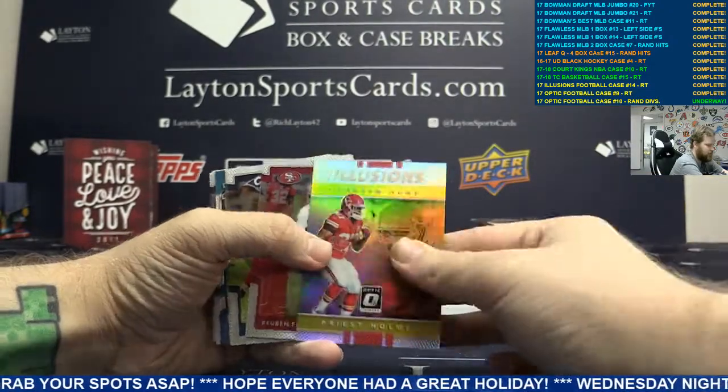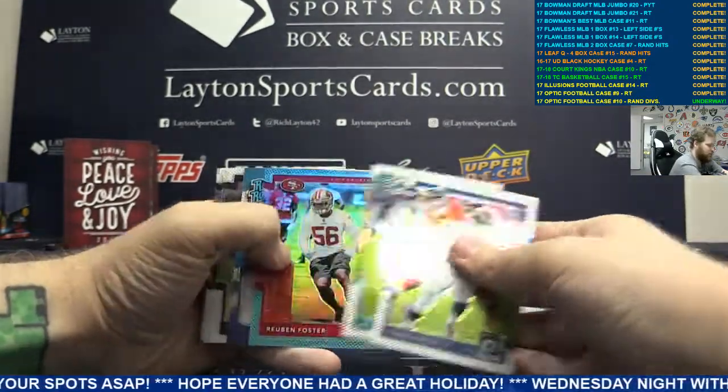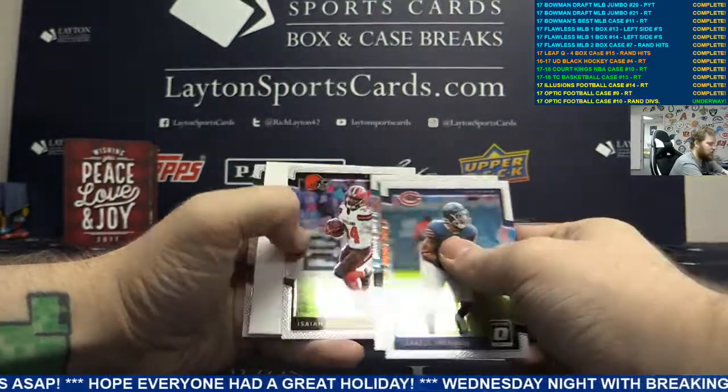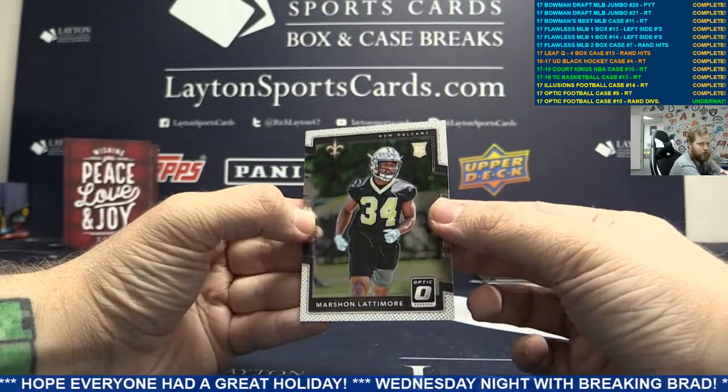Silver Illusions Kareem Hunt, Priest Holmes. White Blue Reuben Foster, Niners. Base, a blank, and a rookie card of Marshawn Lattimore.